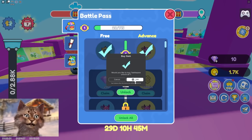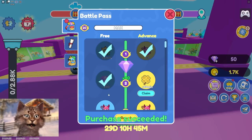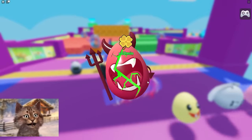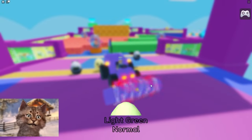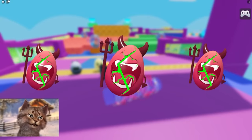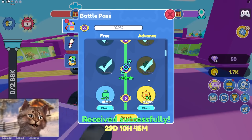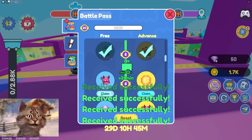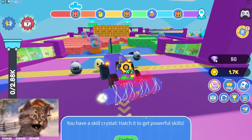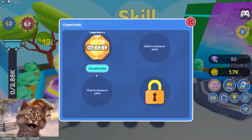Let's see what happens when we unlock everything — every single thing in the battle pass. We should have everything: gems, 60 second boost, another egg. We got a light green again. Wait — we got a skill crystal! Hatch it to get powerful skills. I'm supposed to put it here — click, choose.